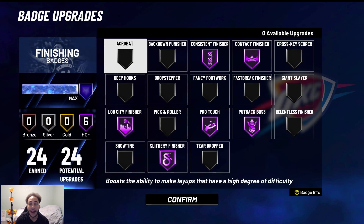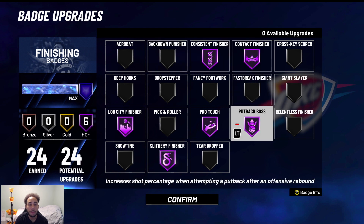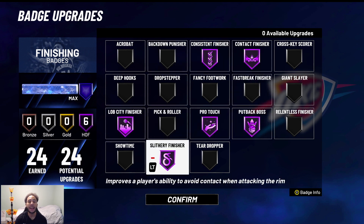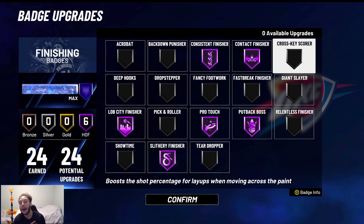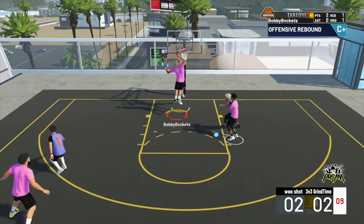So these are the badges I have been using: Consistent Finisher, Contact Finisher, Pro Touch, Putback Boss, Lob City, Ancillary Finisher. Obviously, I'm a big, so these are going to be different than what you would use for a guard. But let me tell you what I think the best one is — for any build, guard or big, I think Contact Finisher is the best finishing badge in the game.